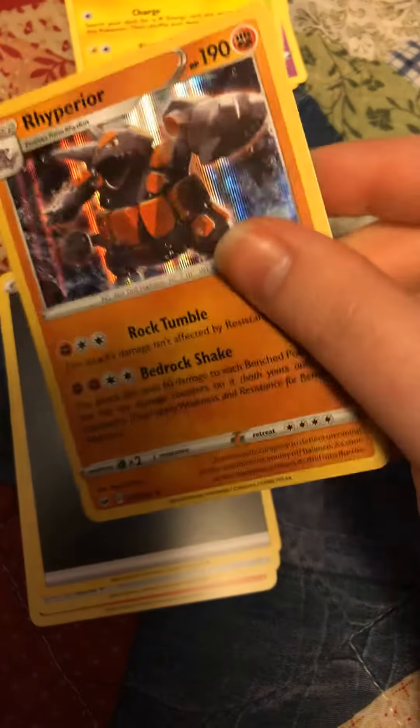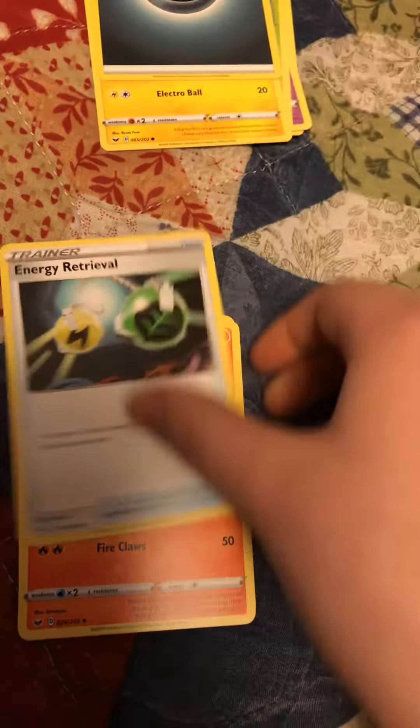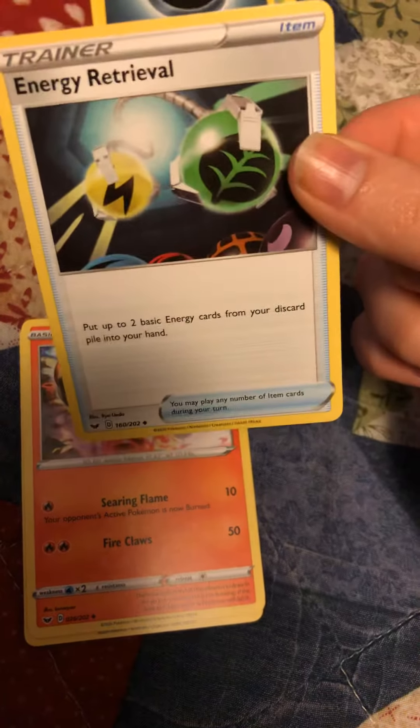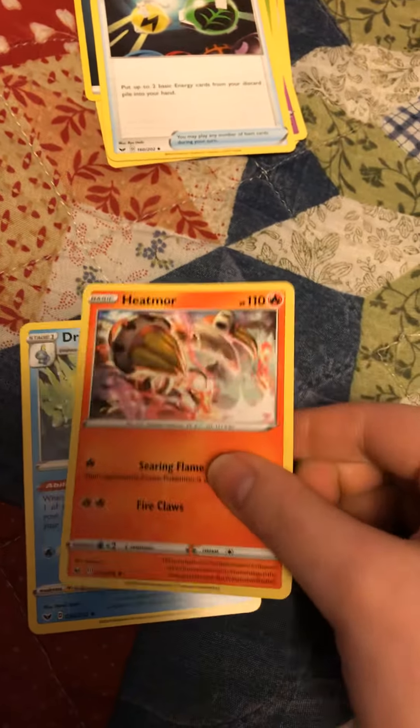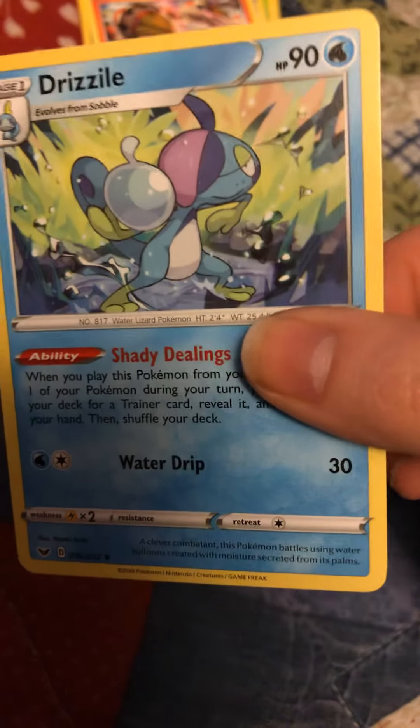Ooh, Reflective Incineroar. Dark Energy, Energy Retrieval, Heat More, and Drizzile — evolves from Sobble.